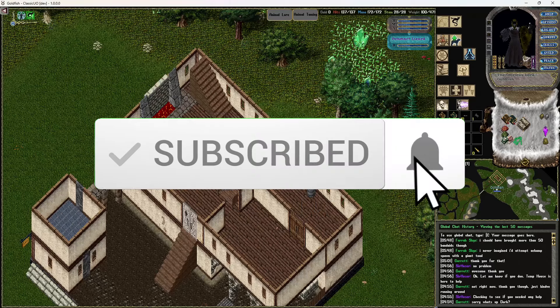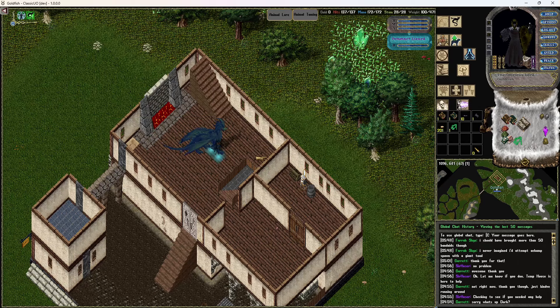Alright guys, in this video I'm going to do things a little differently. I want to give you a list of things you can do right off the bat whenever you get on InsaneUO. I'm going to show you where you're going to get started, some basic commands, where to get additional gear, help leveling up, help getting your initial pet, and starter gear whether you're going to be a paladin, a sampire, an archer, or anything like that.